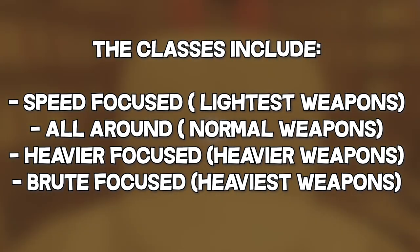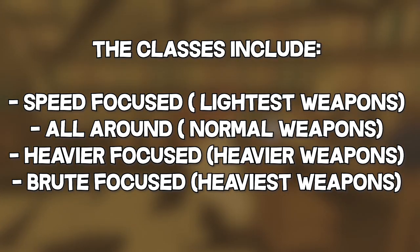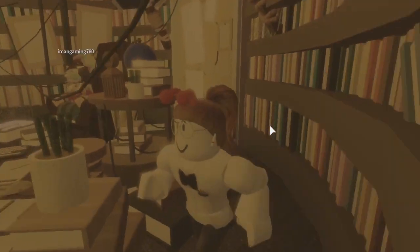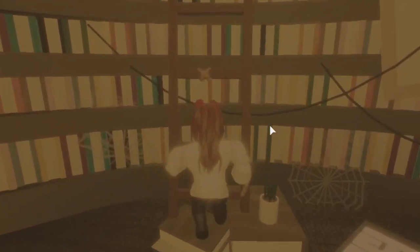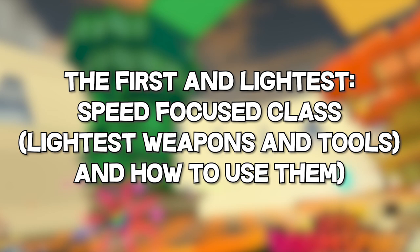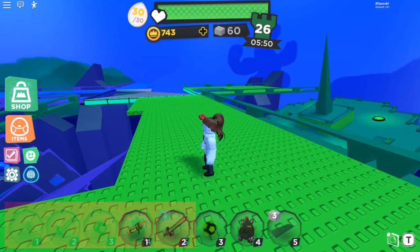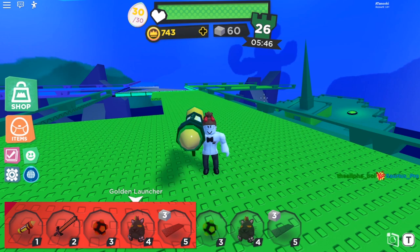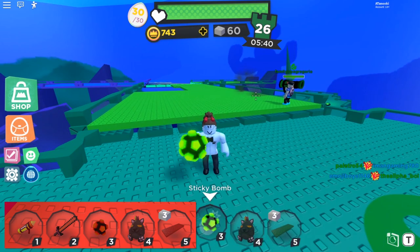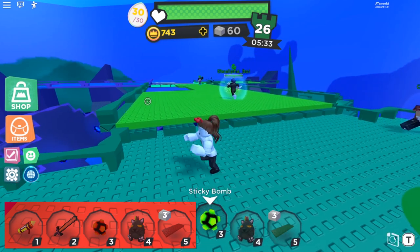Let's get started with our Speed Focus class. These classes include Speed Focus, which are lighter weapons; All Around, with normal-sized weapons; Heavier Focus with heavier weapons; and Brute Focus with the heaviest weapons. For the lightest class, also known as the Speed class, use this class if you are more of a player that likes to get around faster for spawn points to knock out spawns. These weapons also knock out the fastest after research. Although these weapons deal less damage, you can target effectively if you attack from multiple angles.